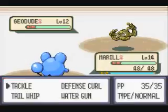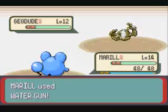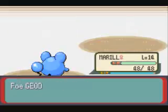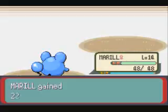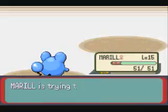Starting off, she has a Geodude at level 12. I chose Mudkip as my starter because Water and Grass are the best types for these first Gyms — though actually, Water and Grass are only good for the first Gym.